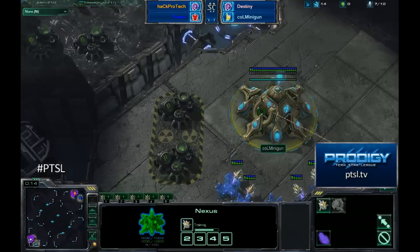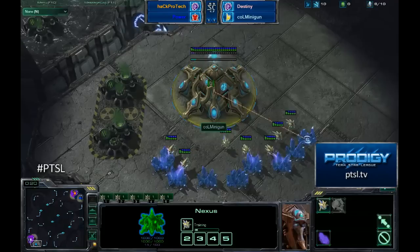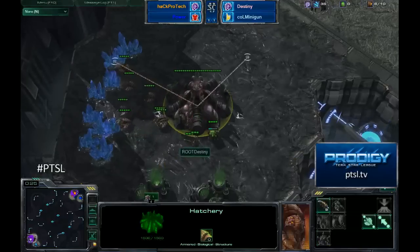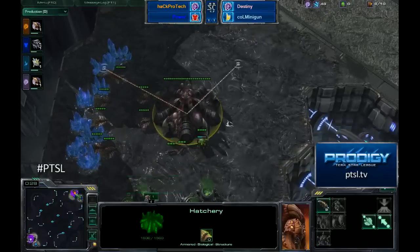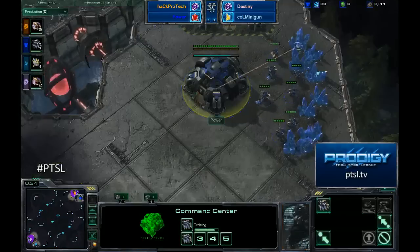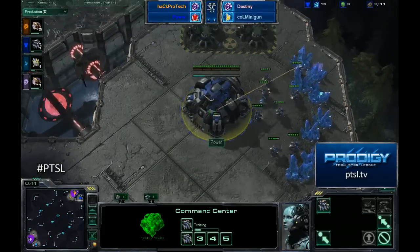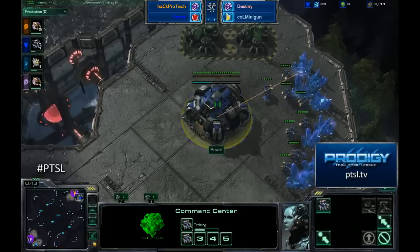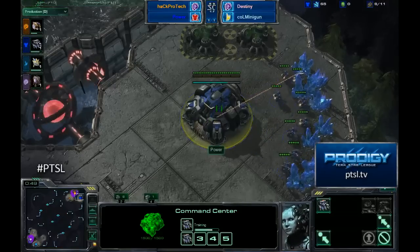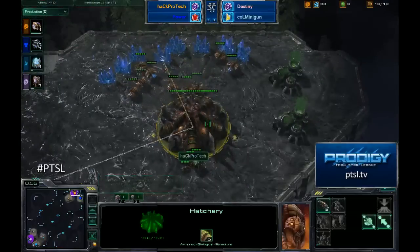This is the third game in a best-of-three series. This will determine who moves on in the lower bracket. Complexity Minigun as the light blue Protoss with his teammate Destiny, the pink Zerg. Over on the other side, we've got Hack Protek, the orange Zerg, and his friend and teammate Power, the blue Terran. So here we go - a ZP versus ZT matchup.